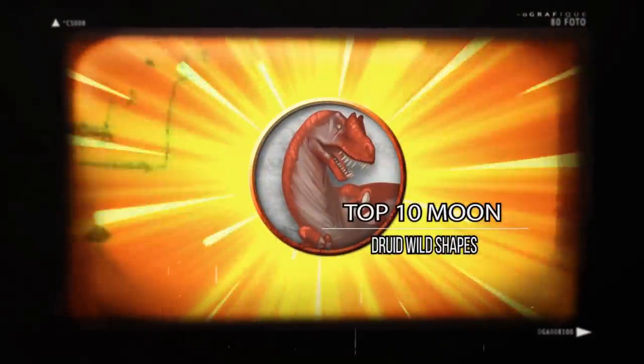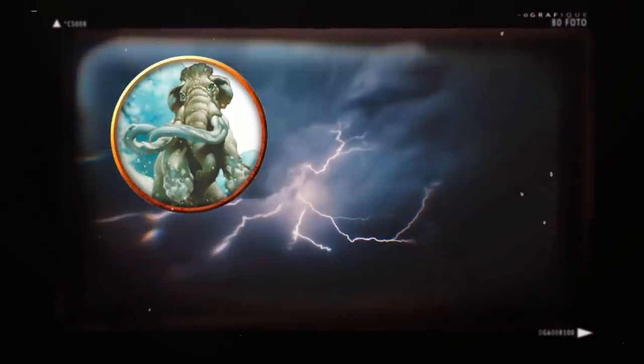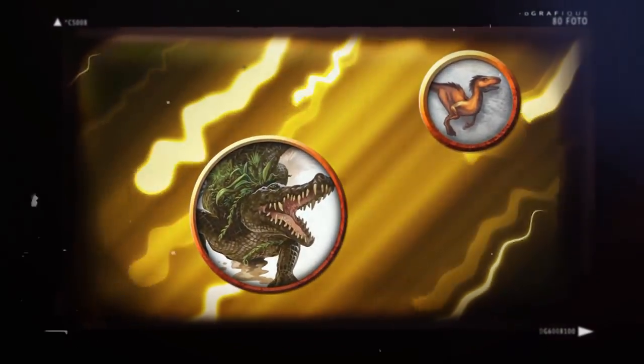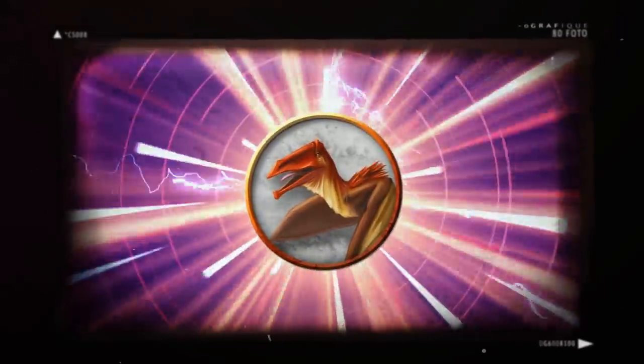The Circle of the Moon subclass of Druid has a distinction where they're able to shapeshift into higher CR creatures than normal Druids, starting off at CR1 as soon as they gain the ability to use Wild Shape at level 2. In this video, we'll be going over the best Moon Druid Wild Shapes to complement the normal Wild Shape video.